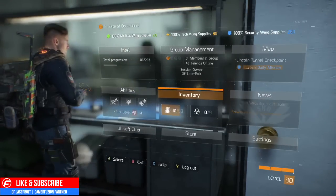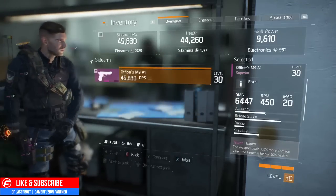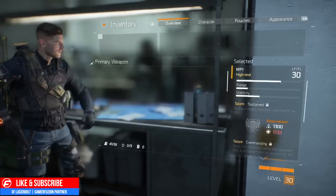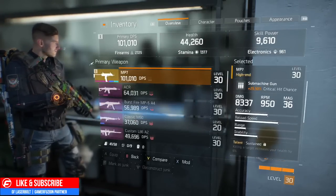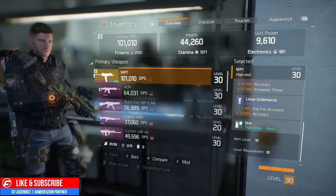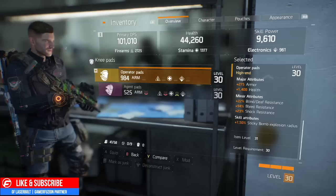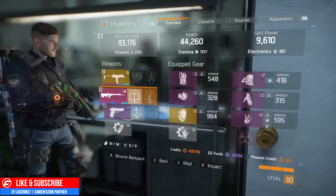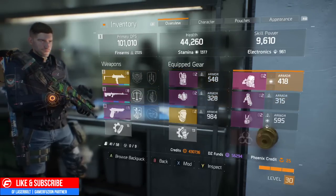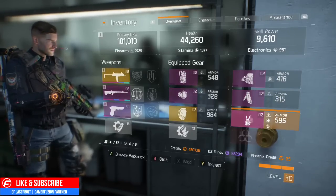Even though your number is not going to change in the top right hand corner, you are going to at least have level 31 gear. For example, if I go to this pistol, as you guys see, it's a level 30. If I go to this gun right here and scroll down where it tells me what level it is, this one is also going to be a level 30 weapon. But if I check the knee pads which I bought from the vendor, you will notice it says item level 31. So basically what I would need is a level 31 primary, level 31 vest, level 31 mask, level 31 backpack, level 31 gloves, and level 31 sidearm — and I will be a level 31 within the game.